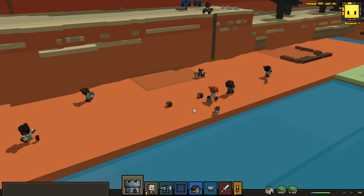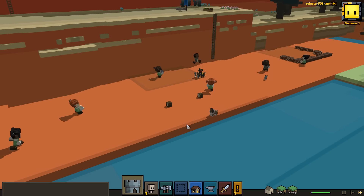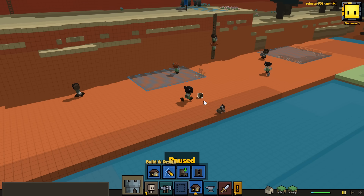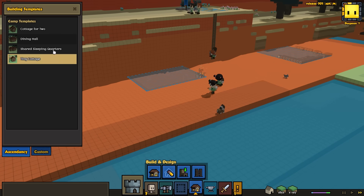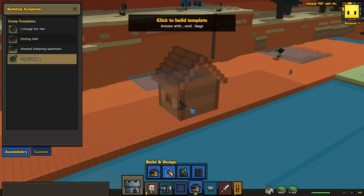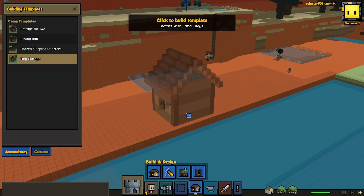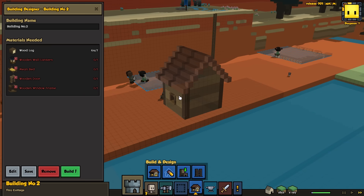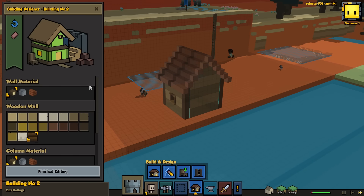I had them start building a house and then realized I want to change the materials or at least the way it looks. Let's let them continue running around - I'm going to take the tiny cottage and put it back where I basically had it. Move it. Something like this, but I want to edit this a bit.